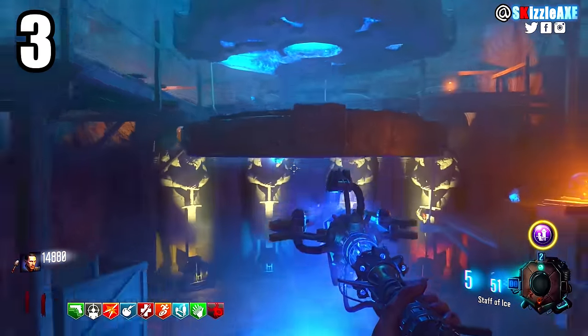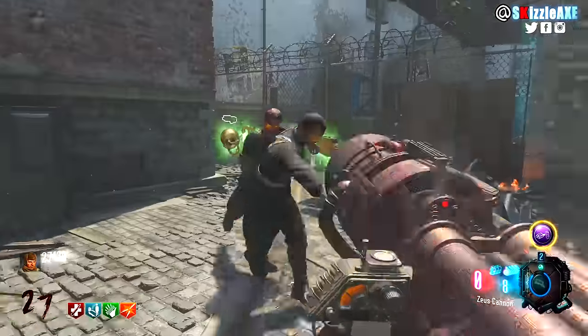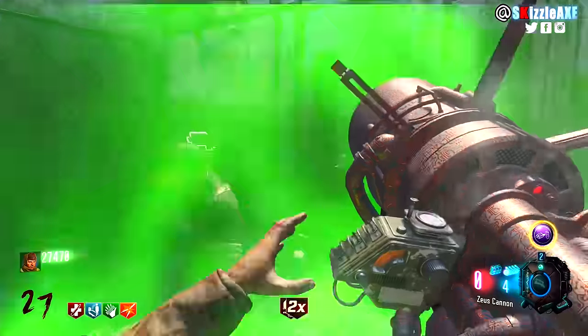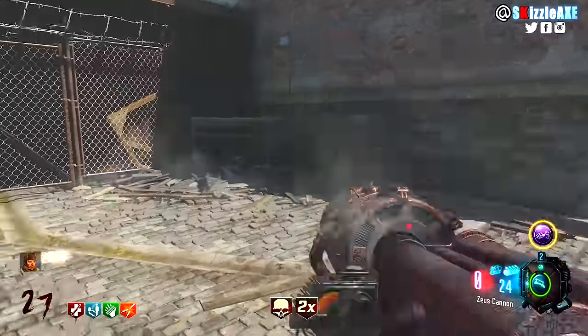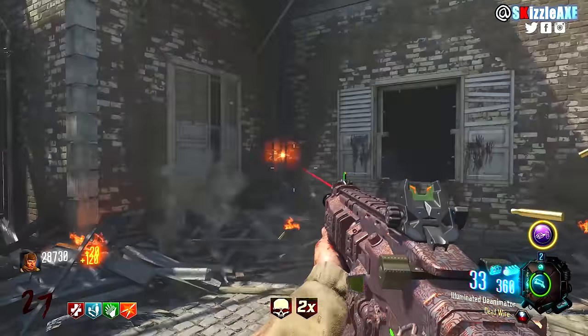Coming in at number 3 we're talking about the Thundergun — you probably already know what it does. If you have the Alchemical GobbleGum in Black Ops 3, it's game over. When you shoot it, zombies fly — they're gone. If you're getting stuck, if you're red screen, one pull and you're done with the zombies. It's so damn good — that's why it's at number 3.